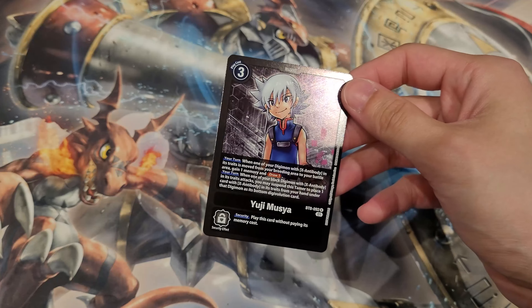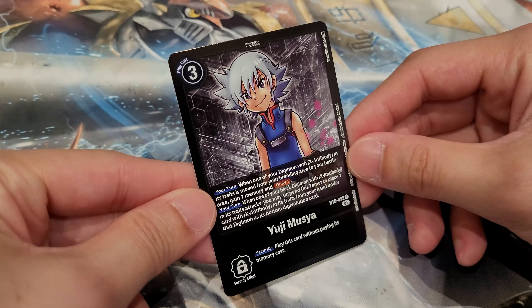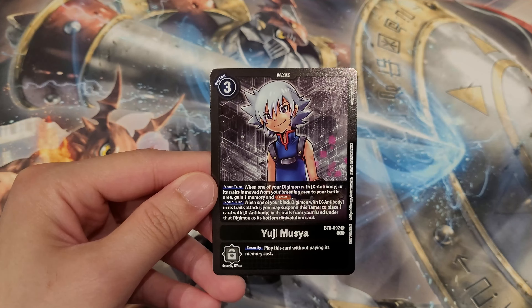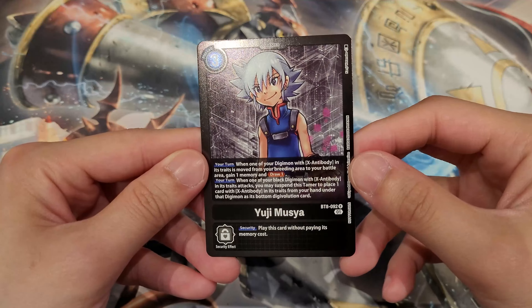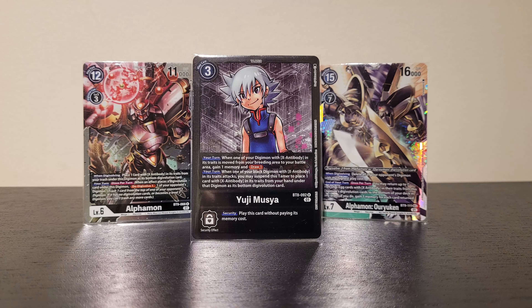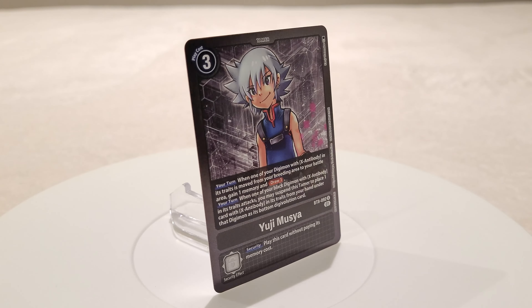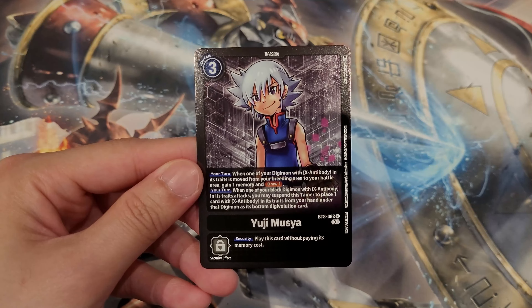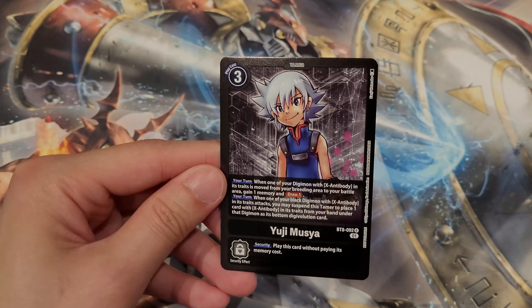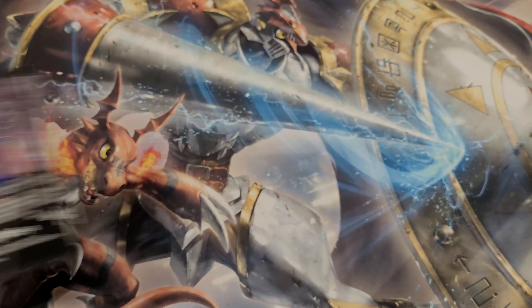Last pack — Cool Boy is going to be really nice since Cool Boys are getting a reprint. We got Cool Boy, X-Antibody Support, and Yuji. The Alphamon deck isn't in a great position right now because DORUGreymon was restricted down to one, so the deck isn't as strong, but we're getting more support in BT13. Yuji is always very useful for the Alphamon deck: when you move it from raising with an X-Antibody digimon you gain memory and draw a card, and when you attack with a black X-Antibody digimon you can suspend Yuji to place an X-Antibody trait card underneath one of your digimon as a digivolution card.